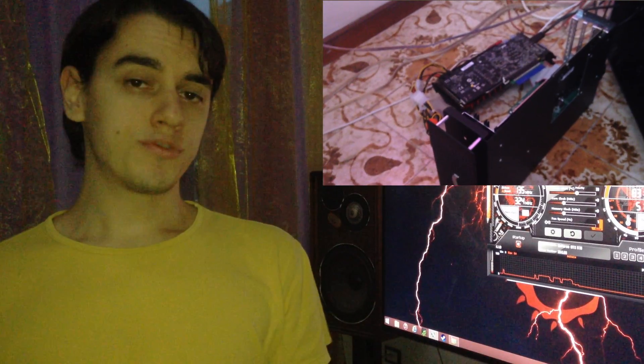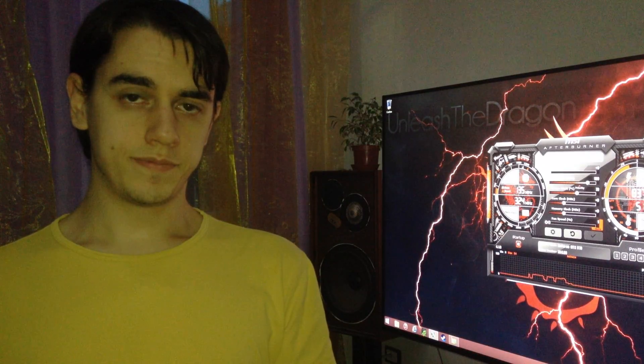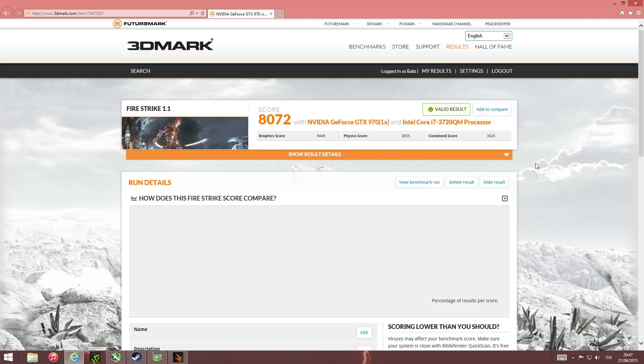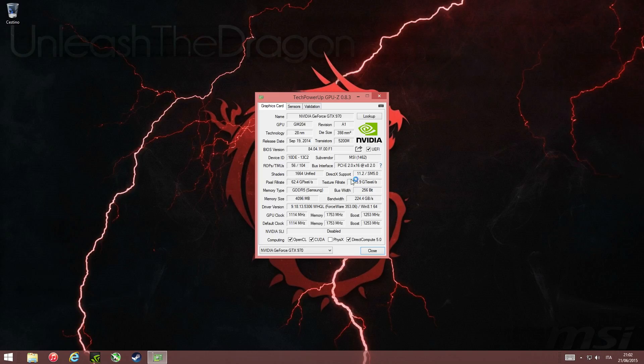I have done some benchmarks with a Fire Strike benchmark, a 3D benchmark, to find out if more PCI Express lanes lead to more GPU power, to better FPS. What I found out is that it's not really that different. With Fire Strike, I reach with only one PCI Express lane a result of 8000, and with all lanes I reach 8500.